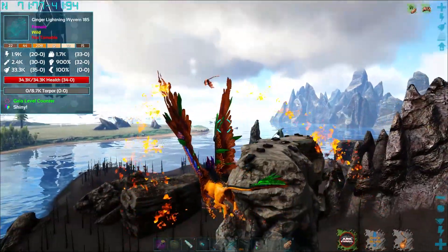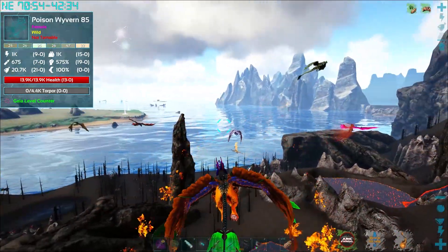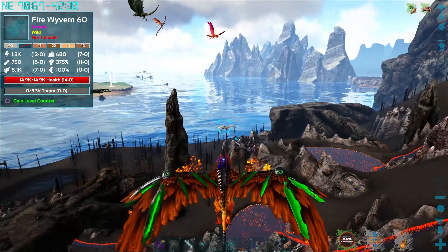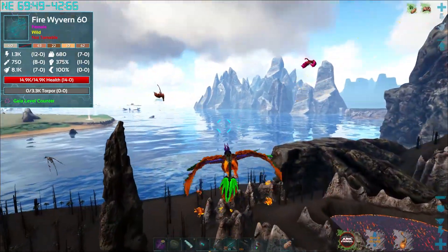I really don't want to go after the crazy ones. A Ginger Lightning — that's just a shiny. Poison. Lightning. There's the one we want way over there. Fire Wyvern. There's so much crazy over here — what's this blue one?